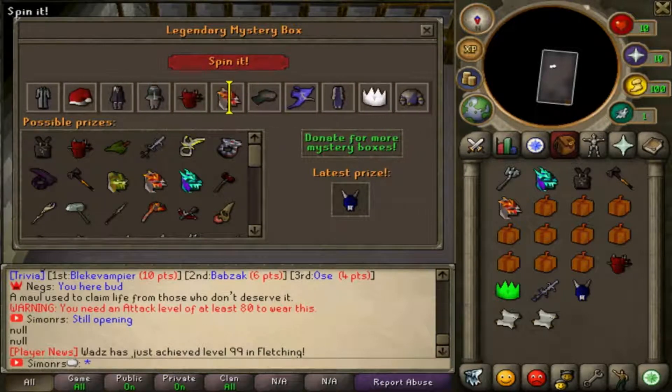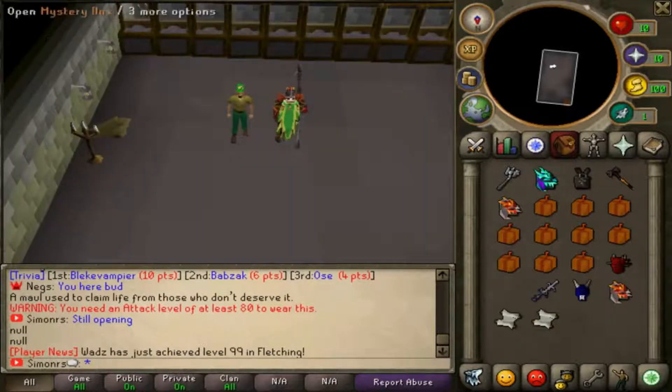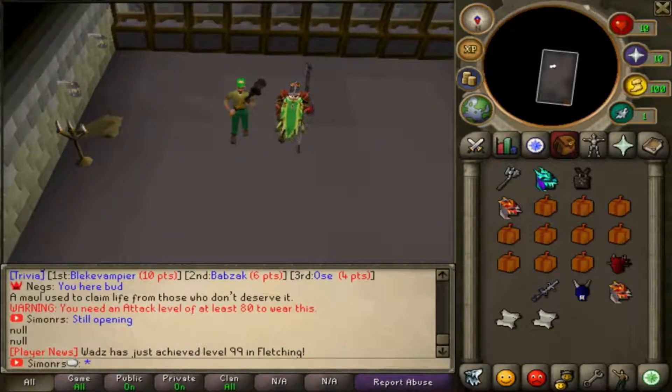And that was our last legendary mystery box. Holy shit, we got so many items - we even got a green party hat. We managed to get two magma helms, one tanzanite, and even an elder maul. Holy shit, that's actually good - elder maul is actually low-key as fuck and I think it's expensive here too.